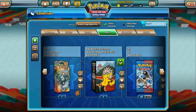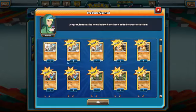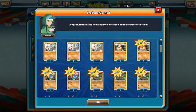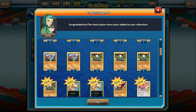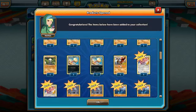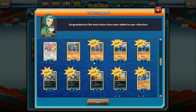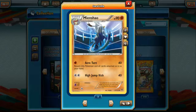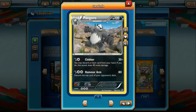The counterpart theme deck is Dark Hammer, the Pangoro deck. In this one we start with two Hitmonchan, a Landorus, Lickitung, three Machop, two Makuhita, two Mienfoo. We have four Pancham, two Scraggy, one Hariyama, two Lickilicky, two Machoke, two Mienshao, and two Pangoro — one holo rare and one normal rare.